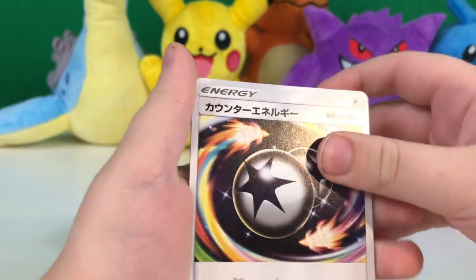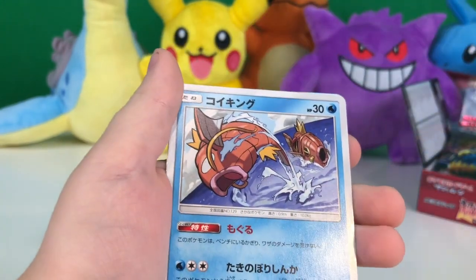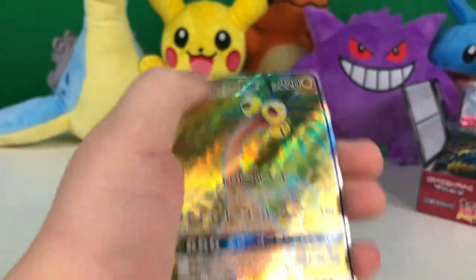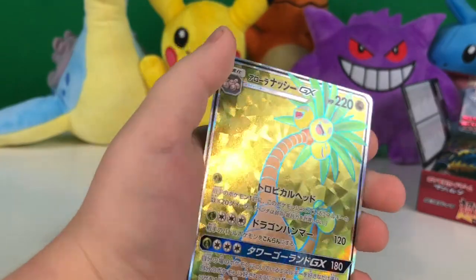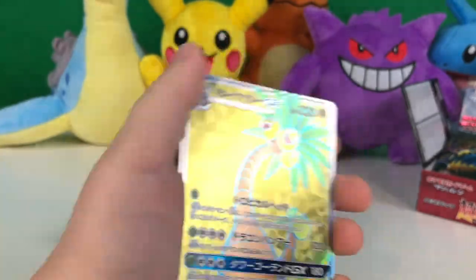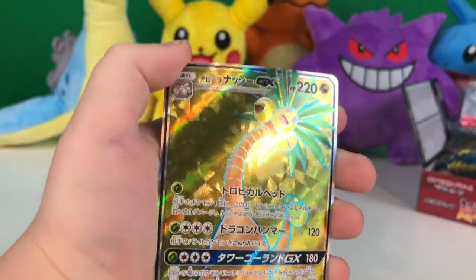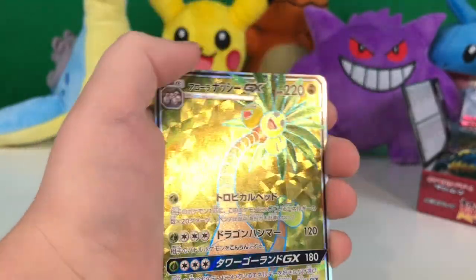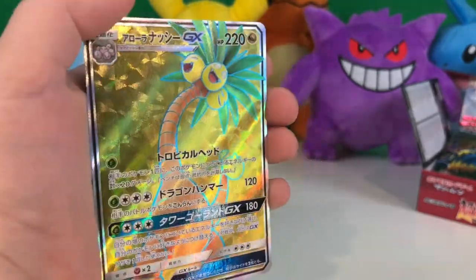An Energy, Mankey, Dano, Magikarp, and an Alolan Exeggutor GX already? I really like this card, it's so shiny. I like how it's super tropical and stuff.